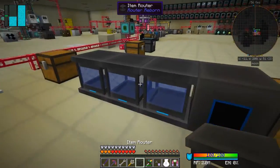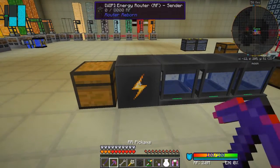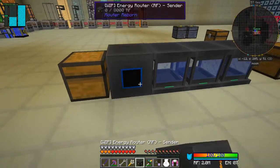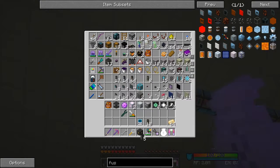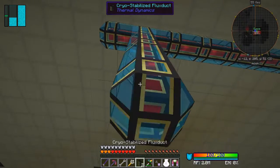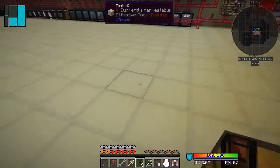Nothing's in them at the moment so no big deal. We need to get some power into this. I think I wanted to do it this side — let's break that again, put it down and face this way. We've got the cryo-stabilised fluxduct up here, so let's get some out of the bag — five pieces, that should be enough to bring it down. I've also got plenty of redstone cable. Let's bring this down and connect it in like that.